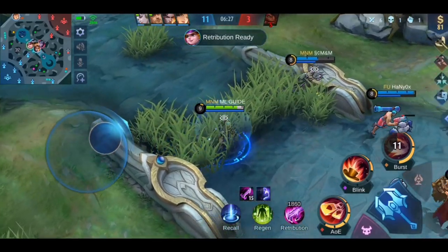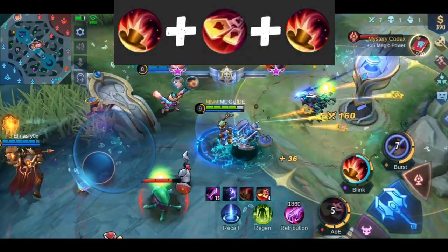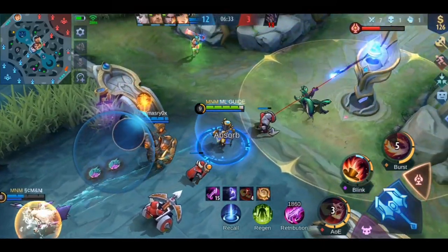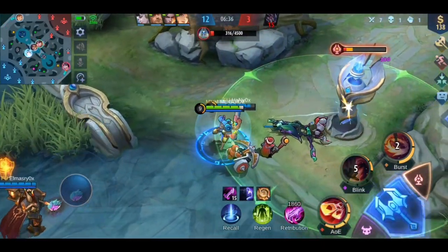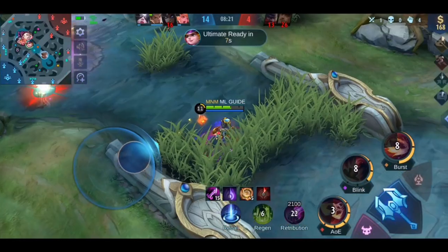If your ultimate is on cooldown, or to finish off low enemies, you can also just use Skill 2, then Skill 1, then Skill 2. Your first skill can deal enough damage in many situations, so you can save your ultimate for a better time. You can also use this combo to poke your enemies and annoy them.